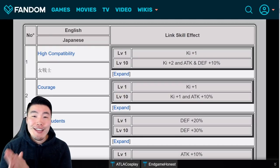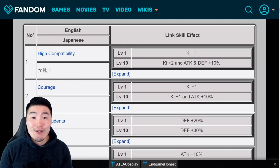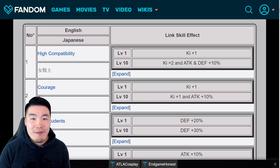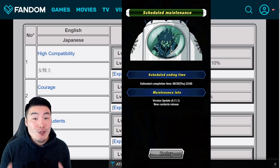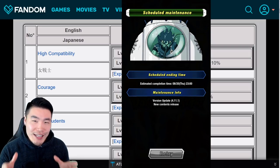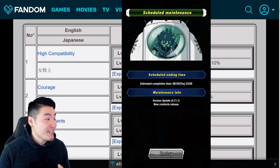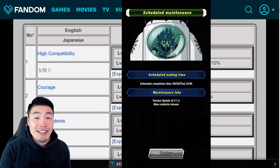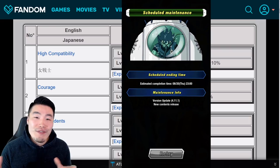Alright, what's up guys? Welcome back to another Dokkan Battle video. With the Link Level system officially coming to the global side of the game, it should already be here, but the maintenance for this update is taking super, super long. It's been extended like 4 or 5 times now, and I believe it is currently in its 20th hour, which is just ridiculous. But hopefully it ends soon, and as soon as the maintenance ends, both sides of the game will officially have the Link Level system.